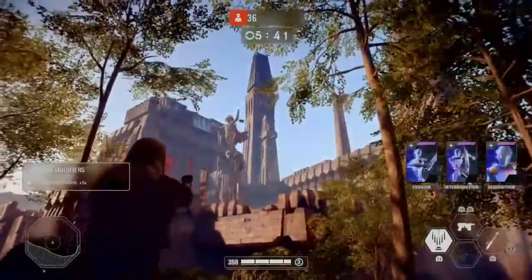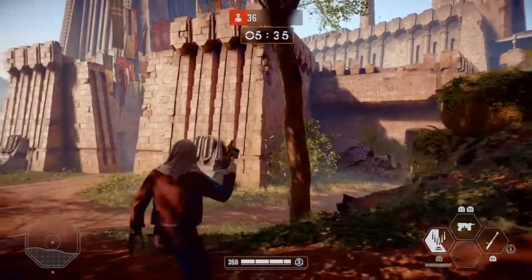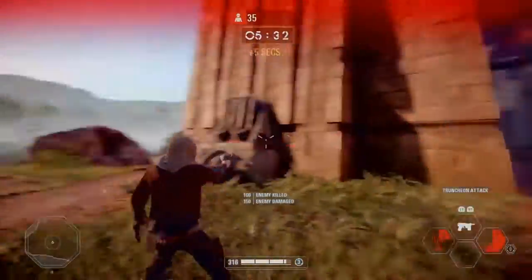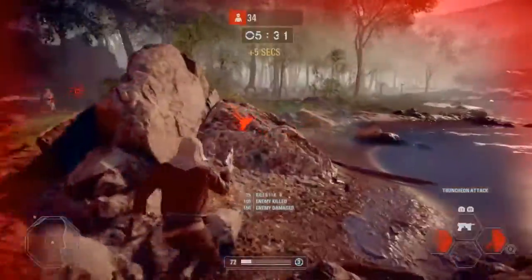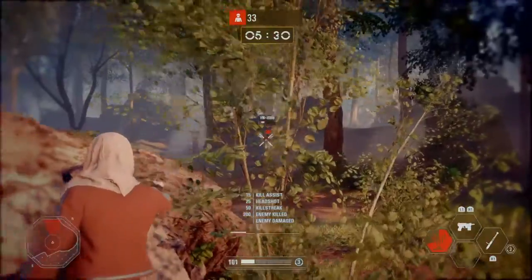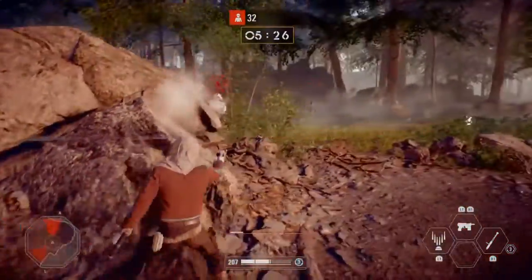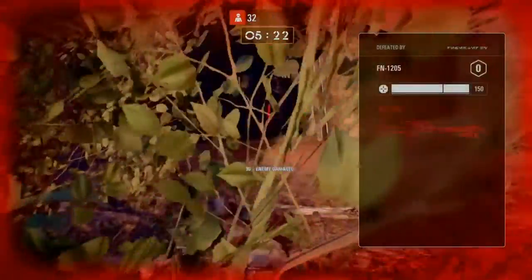Five minutes 45 seconds to take out the First Order. No detections. The thing is, with the infiltrator, you just got to flow — your movements just have to flow. Because an infiltrator is sort of a cross between an assault and a specialist. Can't take on too many more than one enemy at a time. Every time I try, I fail.